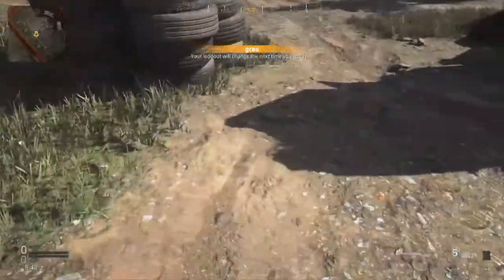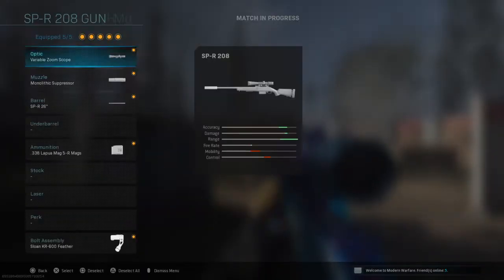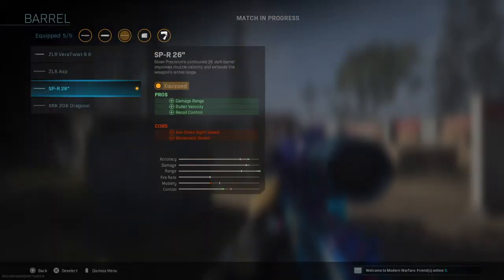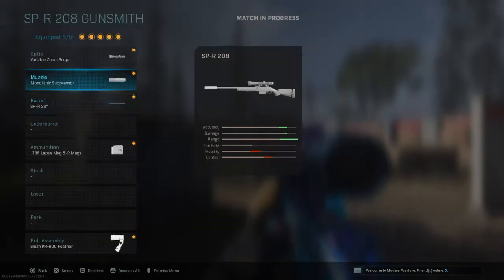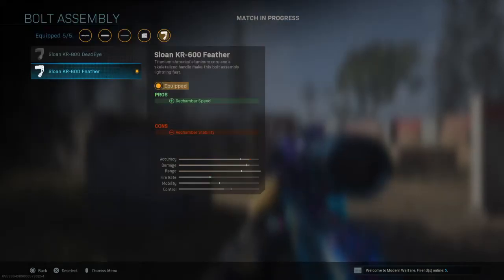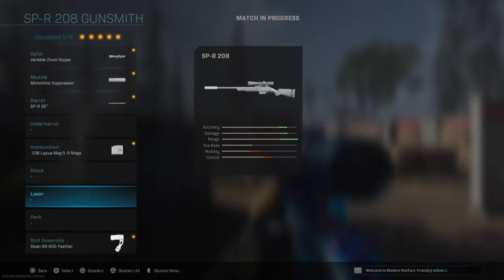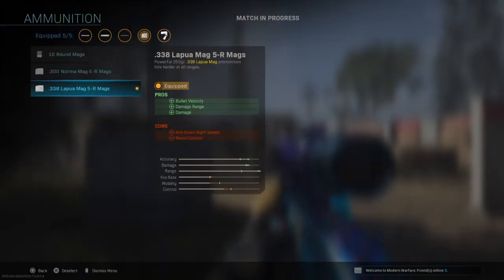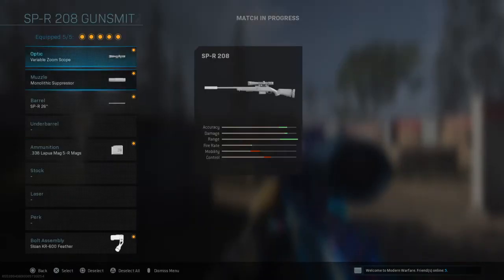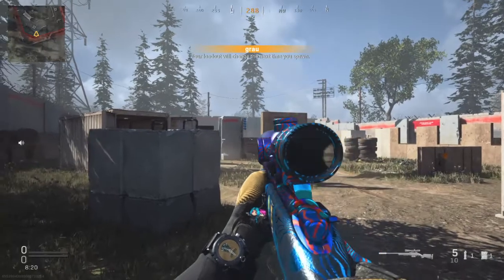I haven't tried this out in Warzone yet, but I'm going to assume this is the best setup. So I have the longest barrel, the SRP2, whatever that's called. Monolithic variable zoom — basically the same thing as the Kar98, but with rechamber speed so I can shoot faster. And in exchange for that, I don't have the tac laser, which I don't know how I feel about. So this is definitely going to ADS slower, but it's going to pack more punch and I'm going to have a faster fire rate.